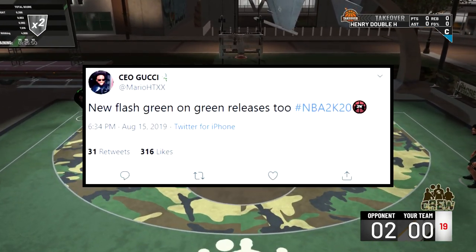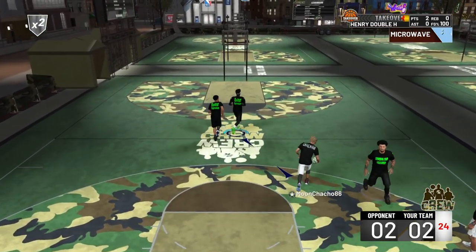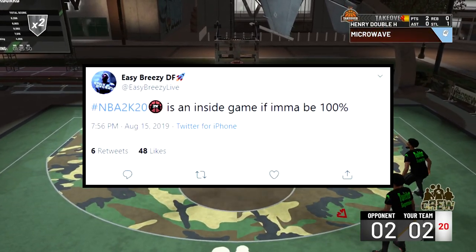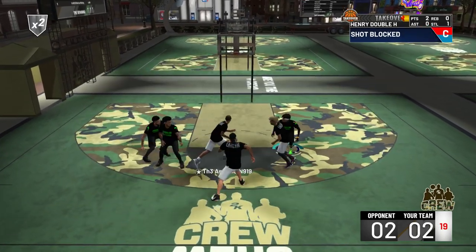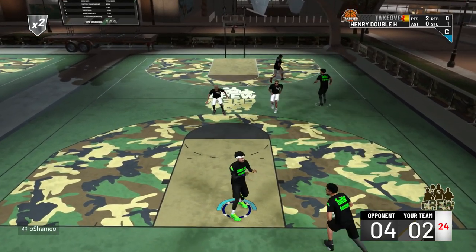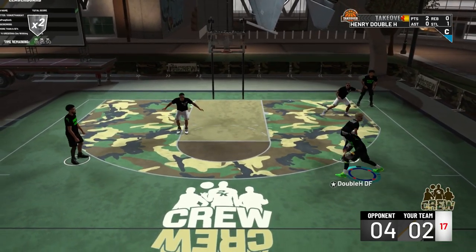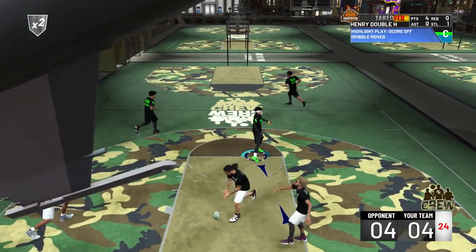AnnoyingTV said there are new flash and green release animations — basically different visual animations when you hit a green, like a spark animation or a flash animation. He also said 2K20 is an inside game if he's being 100%. Inside scoring was ridiculous in prior years and inside defense was broken. I really think this might be the best year for slashers and athletic finishers — people that drive to the basket.